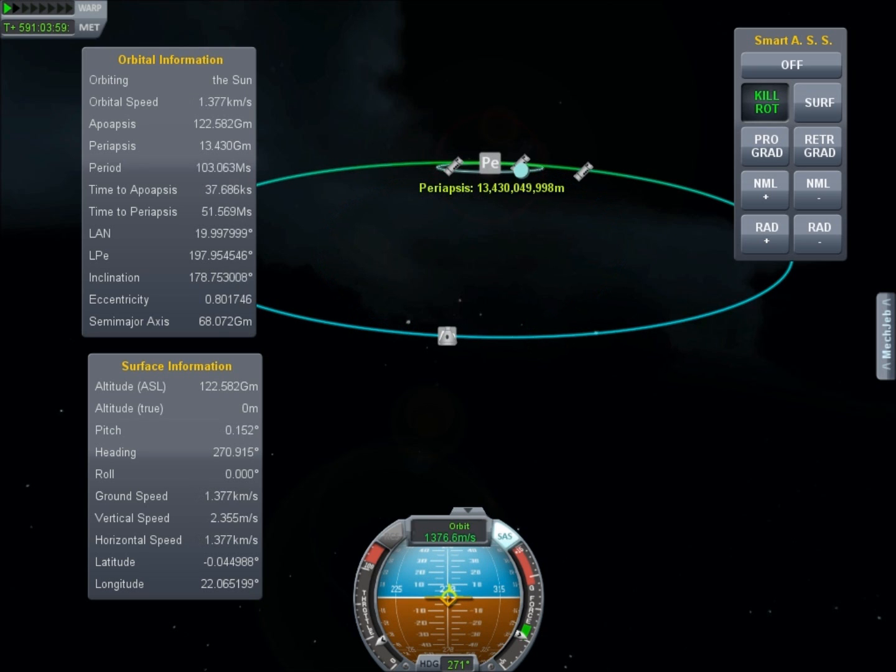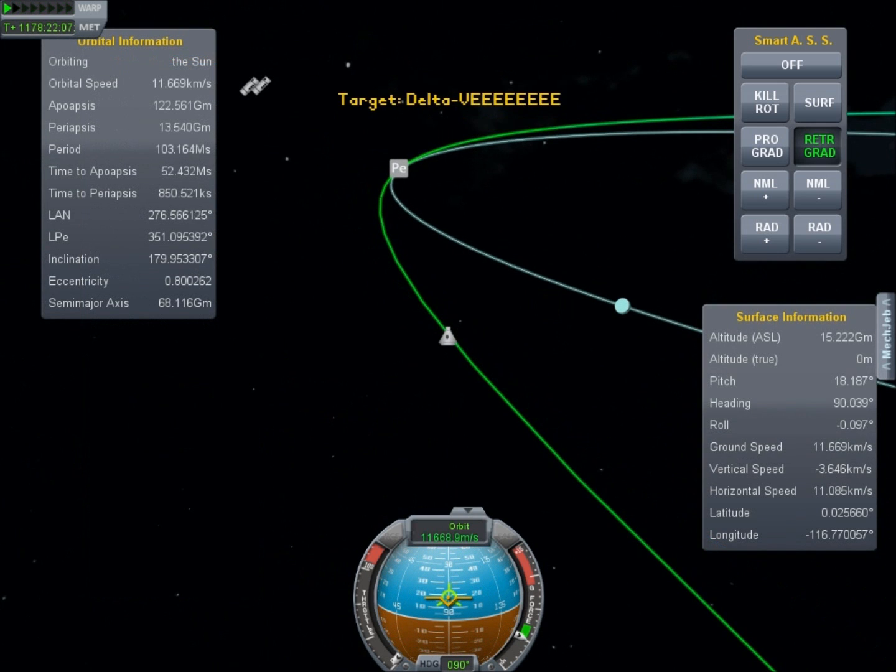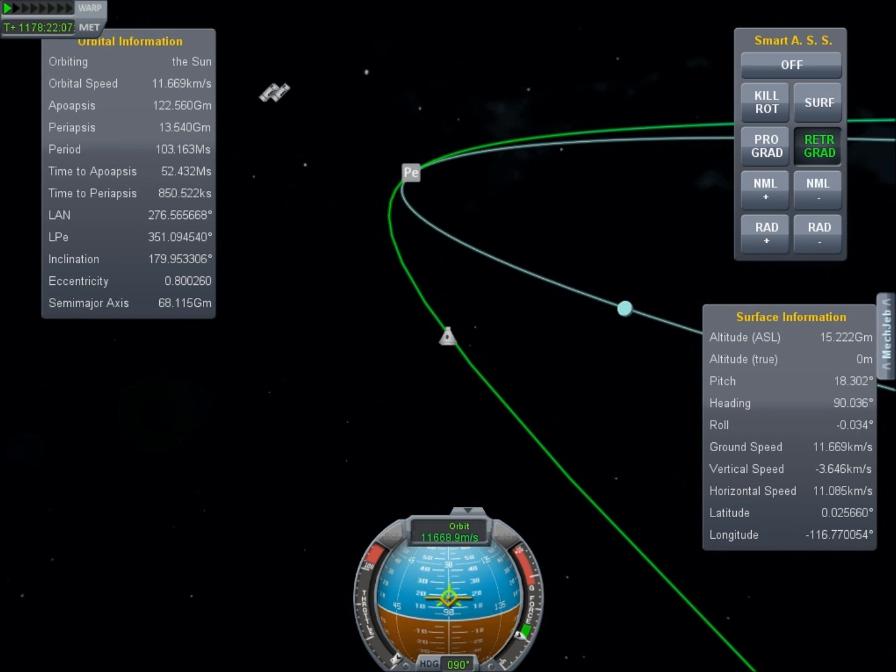We're now essentially going back almost exactly the way we came. After that maneuver is over, it's back to waiting a really, really, really long time. At this point I believe I left the computer running on 10,000 times acceleration and went and read the kids a couple of chapters of Harry Potter. During this time, I believe Skye informed Orion that it was okay — Harry Potter wasn't going to die because apparently there's more than three books in the series.